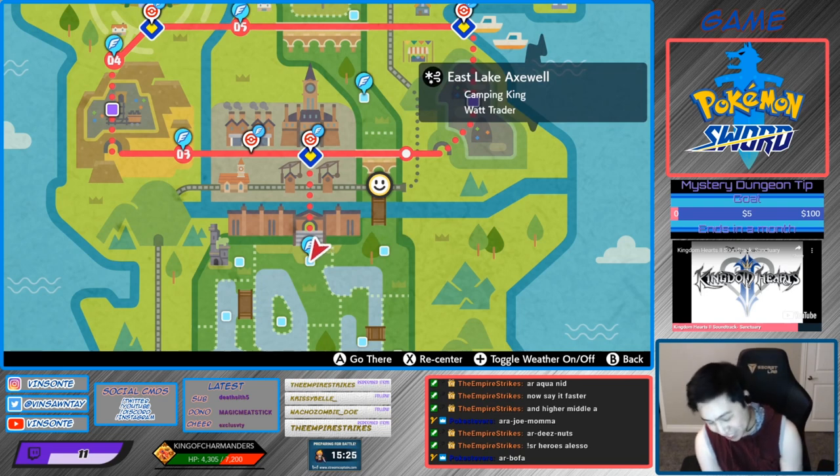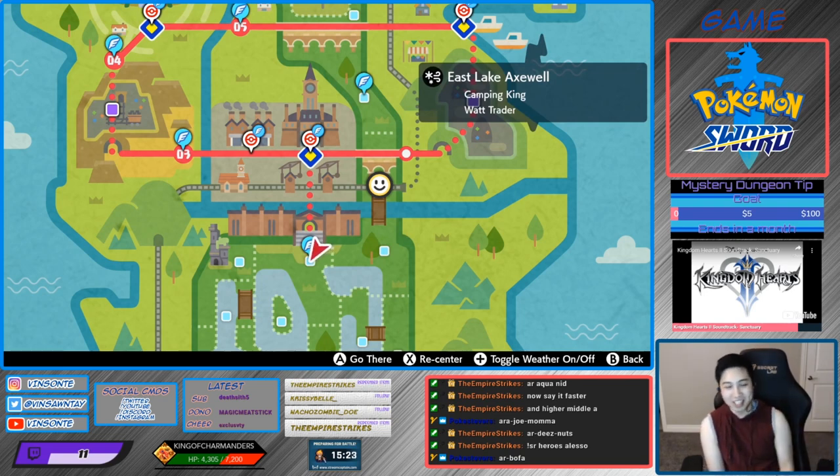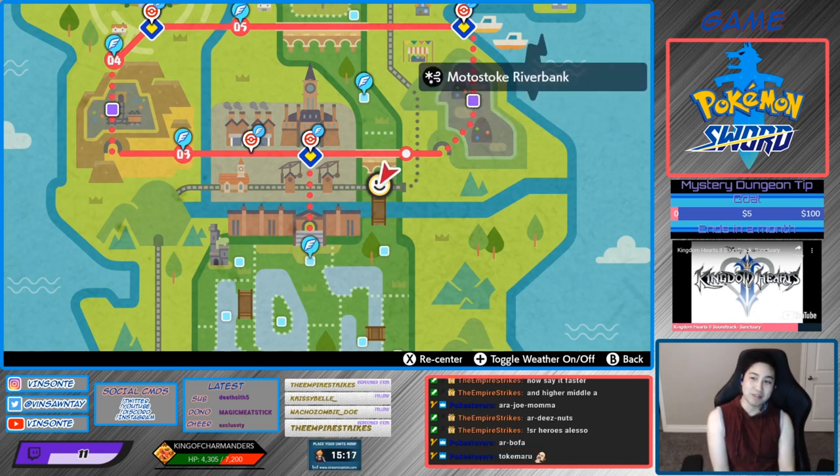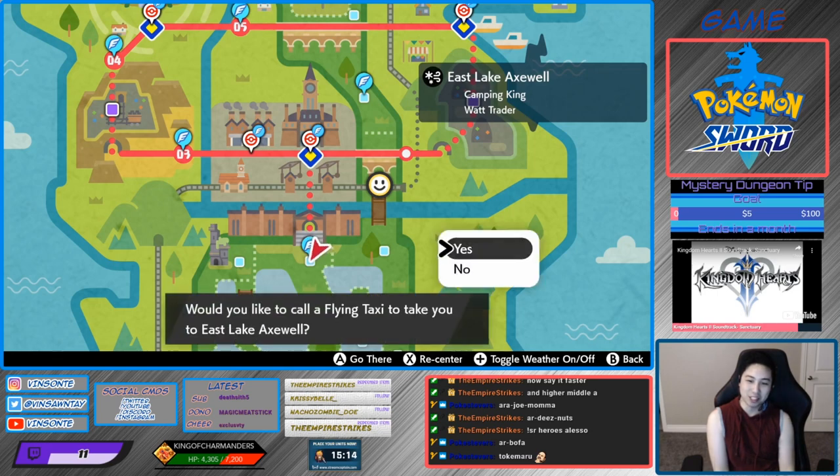This Den is Den 56, which has a 50% chance for a 5-star. There are some other dens that are 10%, so this is the one with the best rate. To get there, we have to go to Monostoke Riverbank. I technically had a fly point there, but we're going to use a closer one.